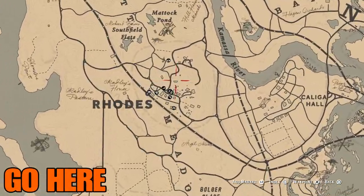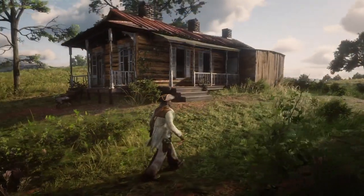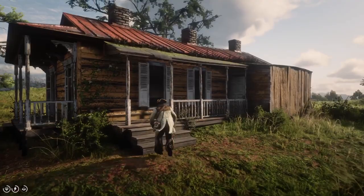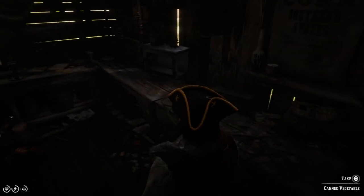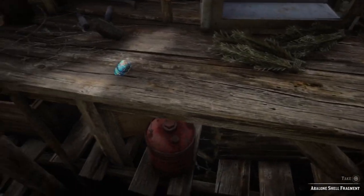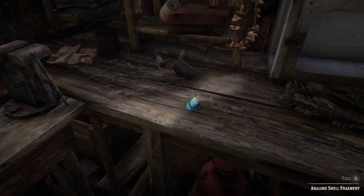You can find this in Roanoke. Go to this house right here and you'll have to go through the side door. You can't get in the house — we could probably glitch in there but that's for another video. Go in this back door, and who uses steps? We can just climb over the rails. When you look at the table down here, you'll see this bright colorful blue thing — that's the Avalon Shell Fragment.